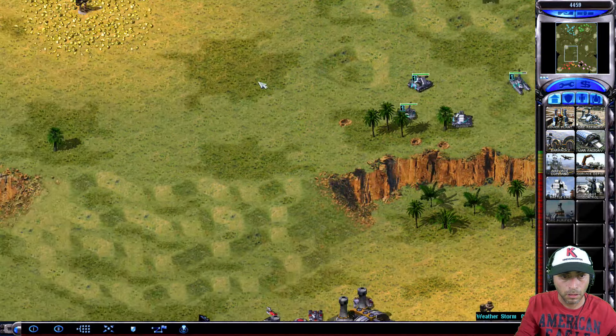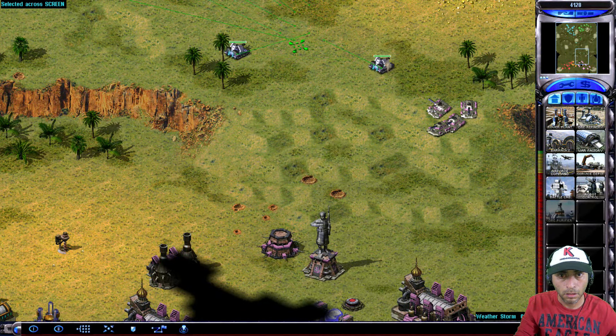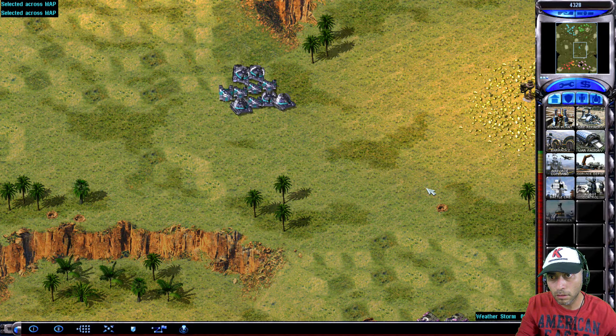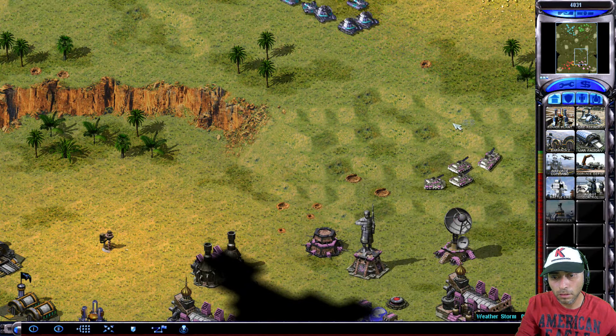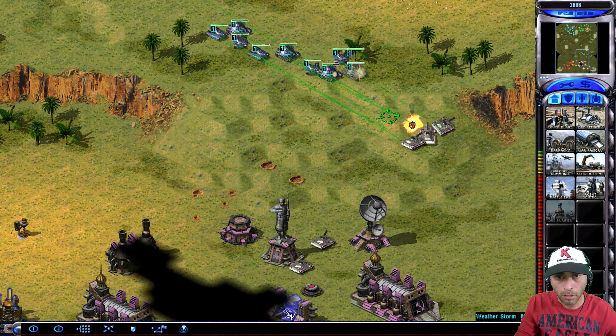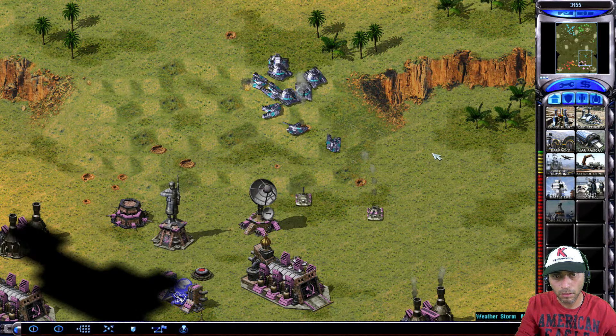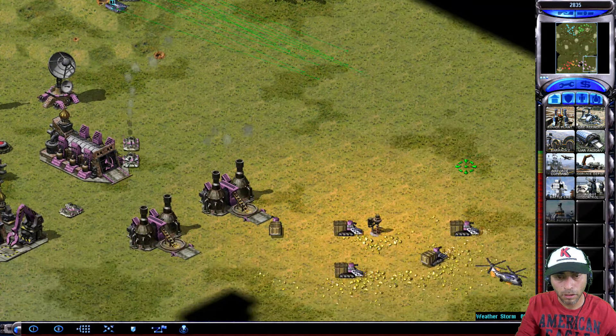Vehicle ready. Unit reporting. Bound forward. Unseen. Unit ready. Not only here but as tree. Outstanding. Destination commander. Good to go. Force shield ready. Destination commander. Unit ready. Unit reporting. High speed. Unit ready.